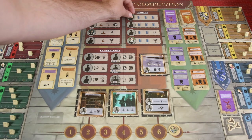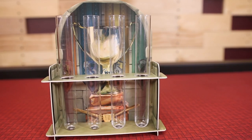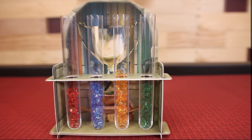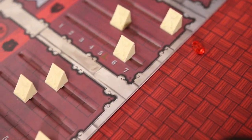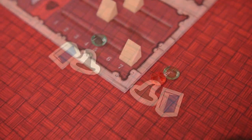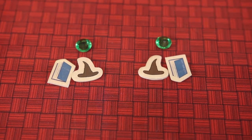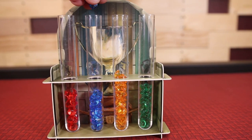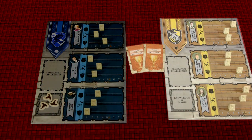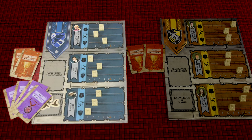After the seventh round has been completed, the game ends and scoring takes place. Every gem in the house cup hourglass display is worth 10 points for your house. In addition, every class level tracker at the maximum level of 7 is worth 10 points. Finally, players can turn in sets of knowledge and magic tokens for an additional 10 points for every pair they have. The player with the most points claims the house cup championship and wins. If there's a tie, the victory goes to the player who completed the most hard challenges, and if a tie still persists, the player who completed the most total challenges wins.